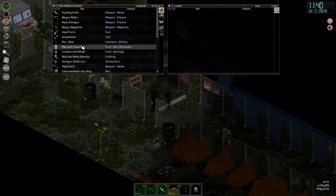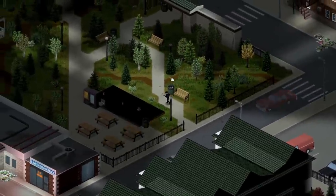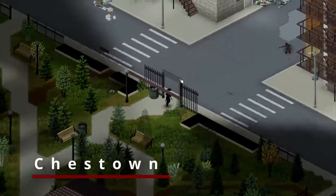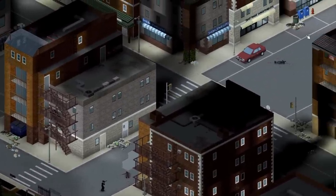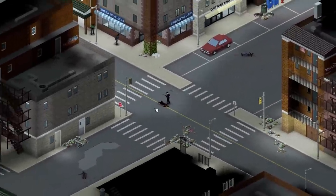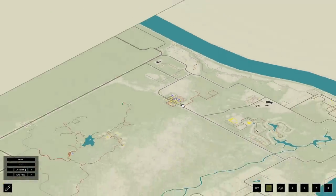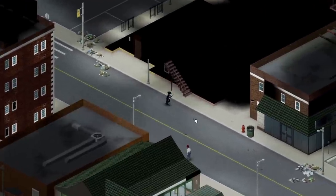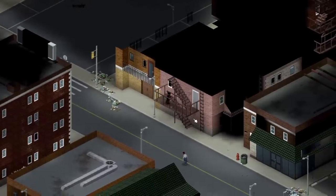Next up is a brand new map to Project Zomboid which we're actually running over on our Patreon server this month called Chastown. This was released on the 27th of July by Poopmans — who I'm sure is having a good giggle about the fact that I've had to read his name out loud if they're watching this. Chastown is a relatively small but densely packed town sitting just south of Riverside. Despite the smaller size, this map gives me the same vibes as Raven Creek with tall apartment buildings complete with fire escapes and suburban housing offering an abundance of safe house opportunities.